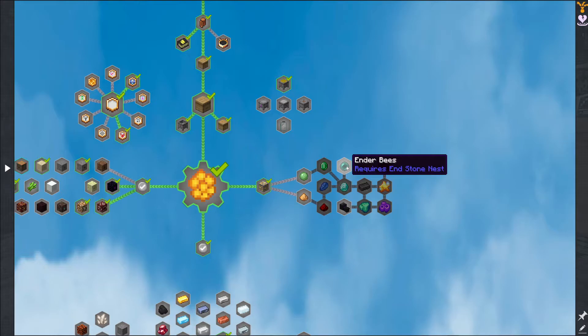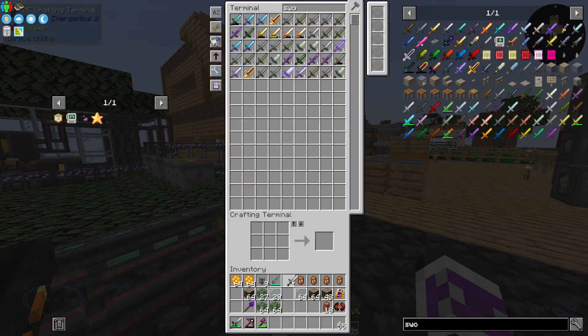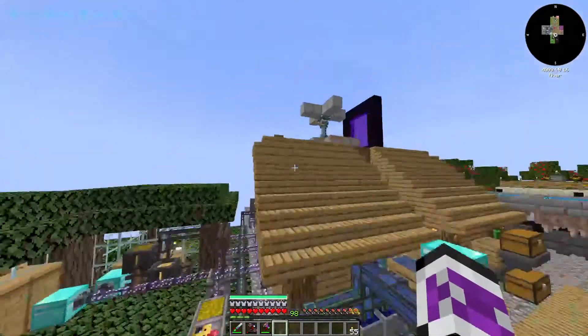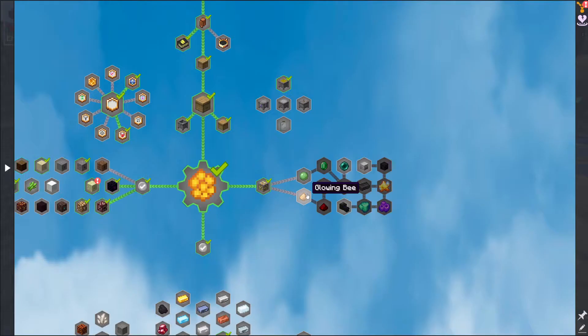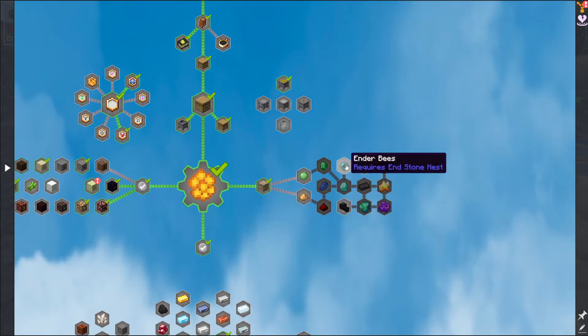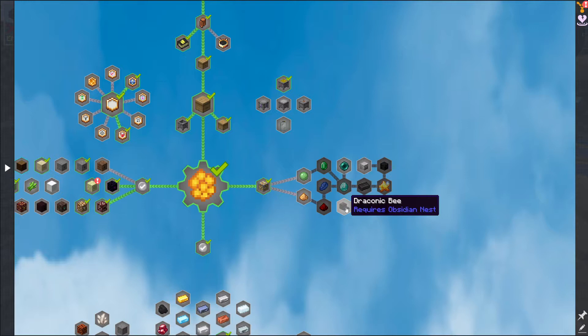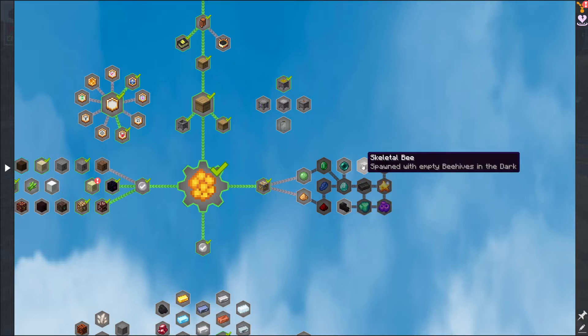So then let's get this ender bee — I need an endstone nest. I'm surprised that I don't actually have any endstone here. I'll take an iron sword with me and craft the nest there. There's the nest, and there's the bee. So I've got the glowing bee, the chocolate mining, the blue banded, the ender, the draconic, and I think the only other thing left is the skeletal bee.